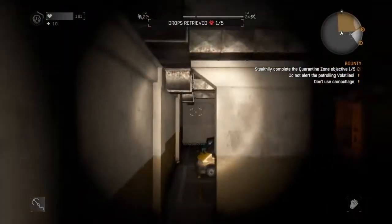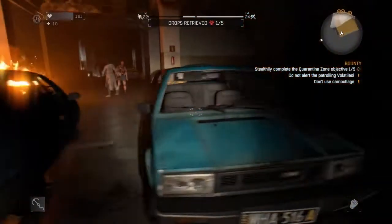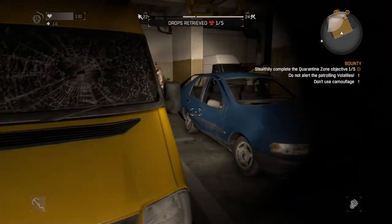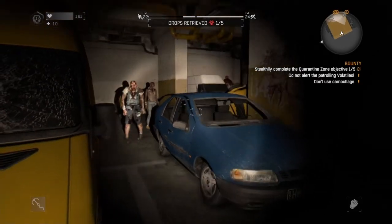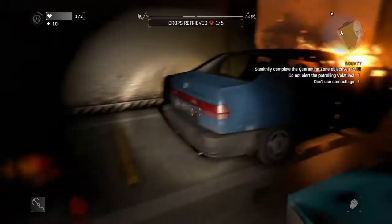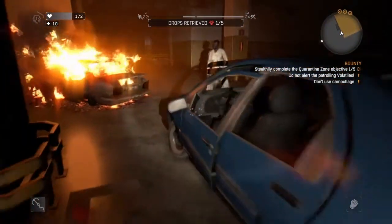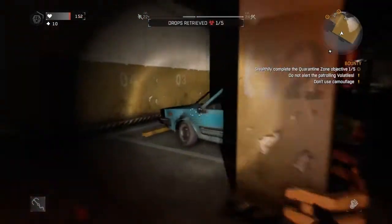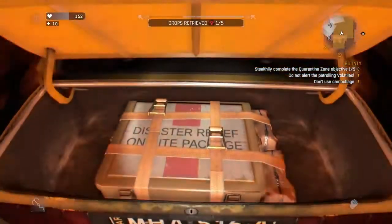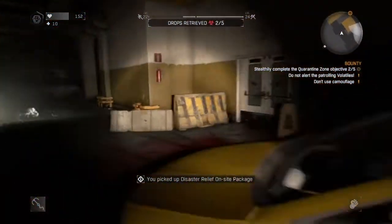The second one, you have to run over here and go in behind this volatile. Watch out for him because he can hear the fence shaking. This one actually took me a second to find because I completely forgot where it was. I thought it was behind that van, but it wasn't. I found it right here — it was right behind this little yellow thing.